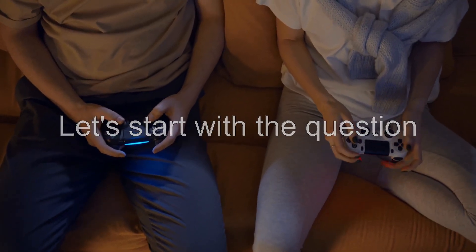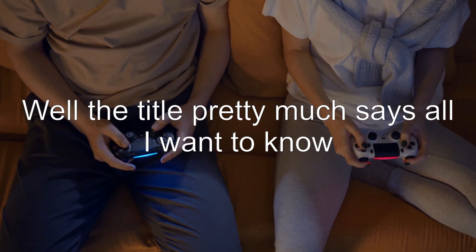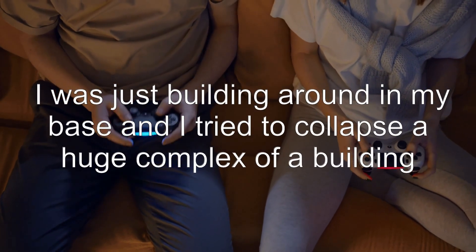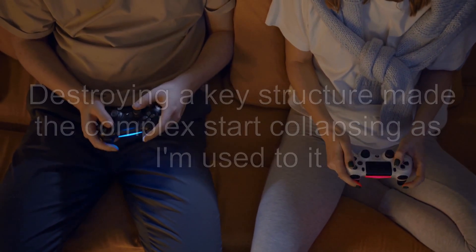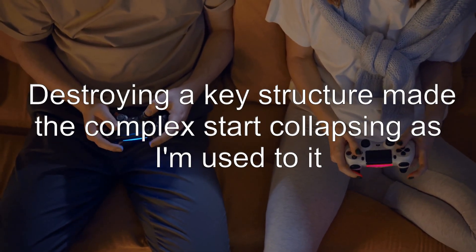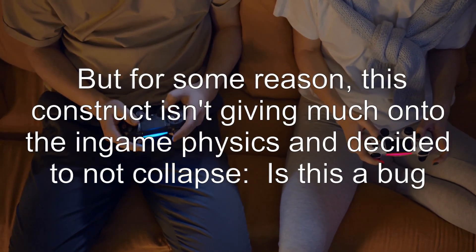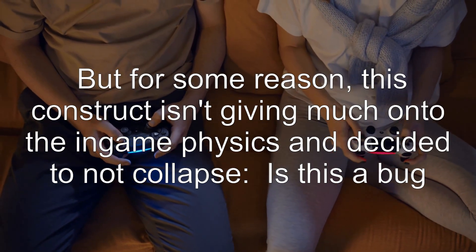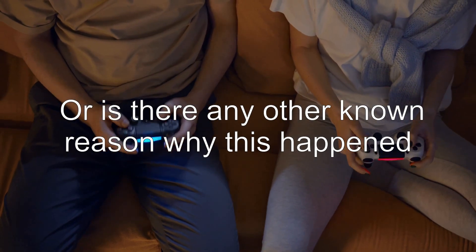Let's start with the question: why isn't this building collapsing? The title pretty much says all I want to know. I was just building around in my base and I tried to collapse a huge complex of a building. Destroying a key structure made the complex start collapsing as I'm used to, but for some reason this construct isn't responding to the in-game physics and decided to not collapse. Is this a bug?